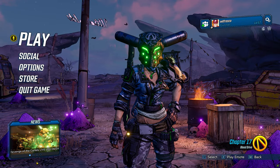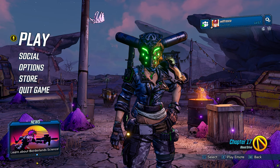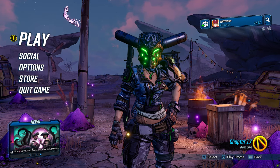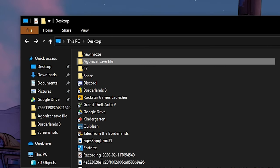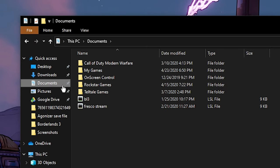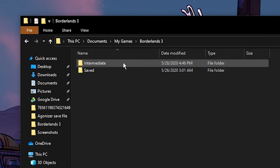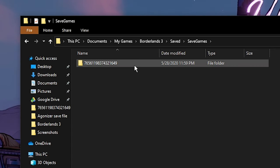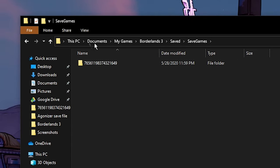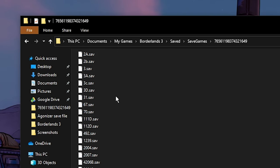First things first — once you download the file, where do you put it? You're going to go to your save file folder inside your game files. Open your file explorer, go to My Documents, then My Games, then Borderlands 3, then Saved, then Save Games. You will see a folder with some random numbers — that is your save file folder. Open it up and you'll see all your .save files — these are all your current save games.